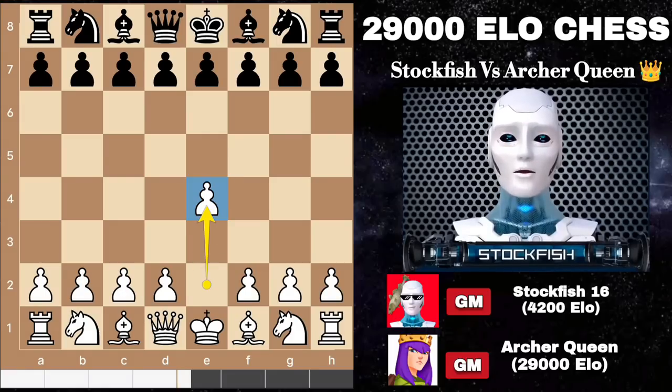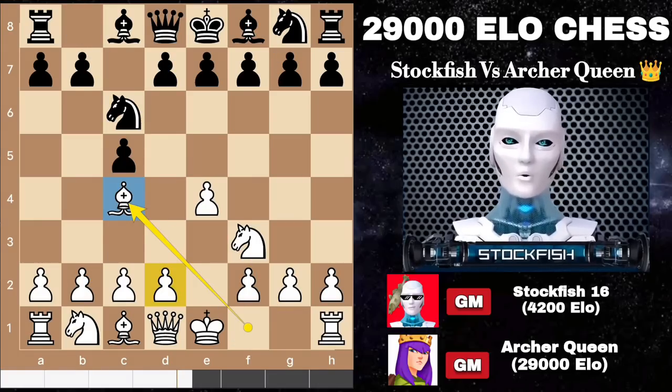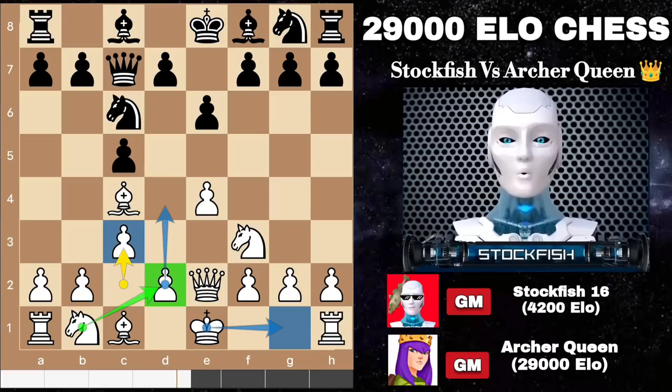I started the game with E4. We have the Sicilian Defense, and here Archer Queen doesn't play a standard Sicilian move or Dragon Sicilian. Instead she goes for the Old Sicilian, so I continued the opening. I didn't play the open Sicilian with D4. E6, Queen E2, Queen C7, C3. I want to strike in the center with D4, and there is an amazing knight strategy that starts with D4.